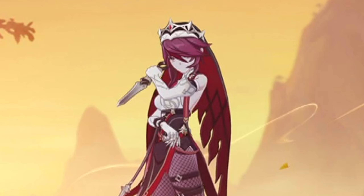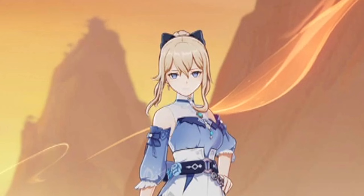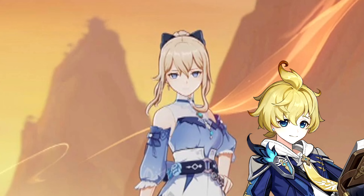Rosaria — why is she there? She can become a battery, plus her ult can decrease the enemy's physical resistance by around 15% or maybe more. Jean is there as a healer. Instead of Jean, if you own Mika, you can bring him instead, because Mika can also be a great buffer for Eula or any other physical characters. But in my case, I don't own Mika, so I'm going to bring Jean.